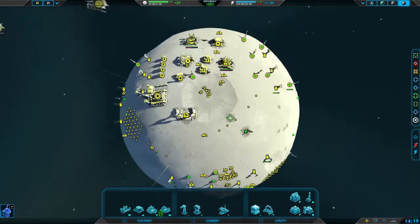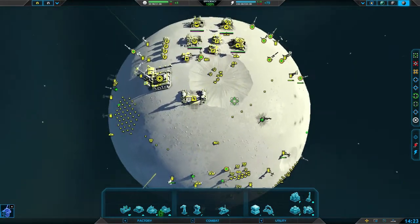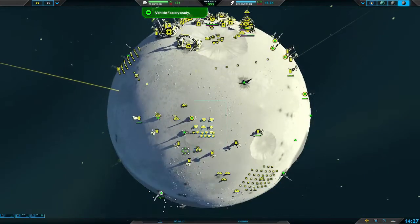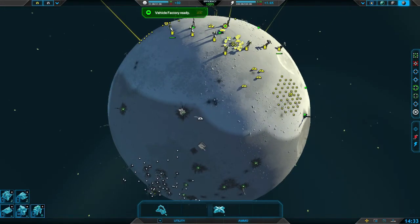With the orbital fabricator you can build units in orbit, or go to gas giants — which other units can't land on — and start extracting resources from there. It's a great way to boost your economy very quickly. Oftentimes you'll have a player focused on economy and another one focusing on fighting.